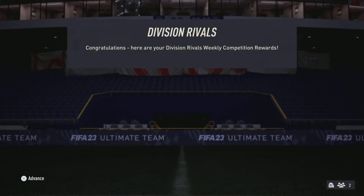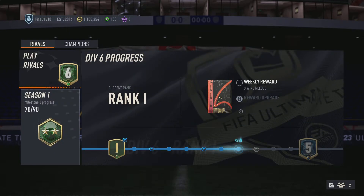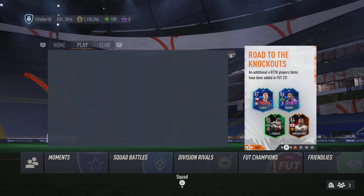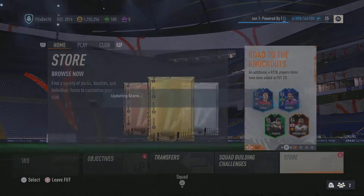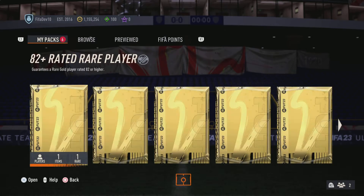We get the untradables: two prime gold players packs with an 82-plus rated player, and then two jumbo premium gold packs — 26 packs. I don't know the difference, just adding one card, and it's probably not even going to be a player.